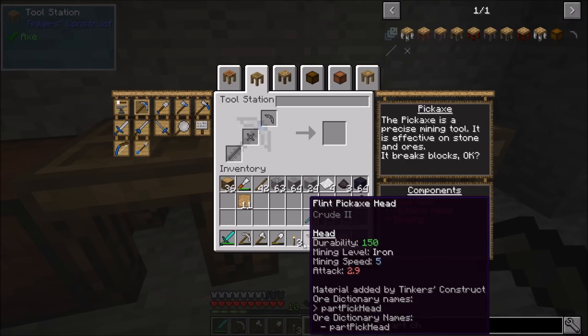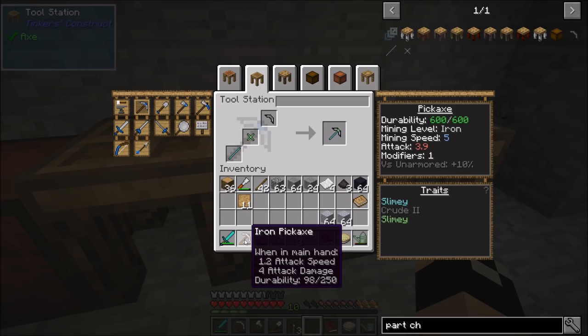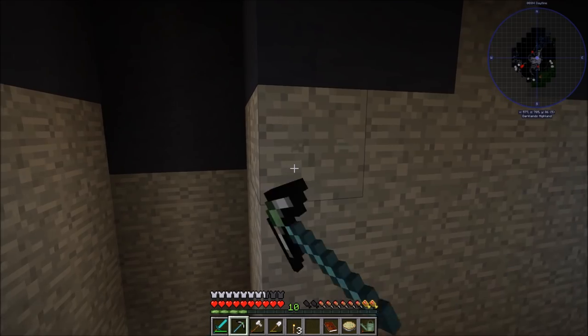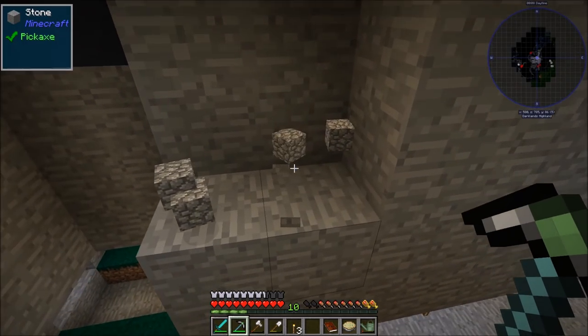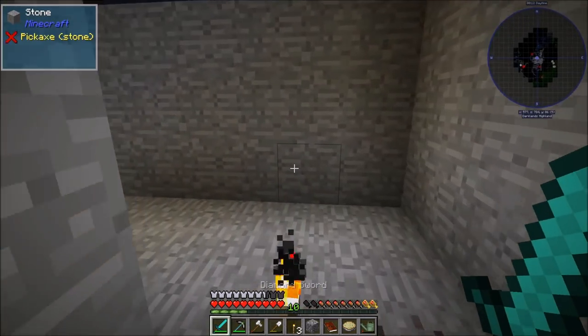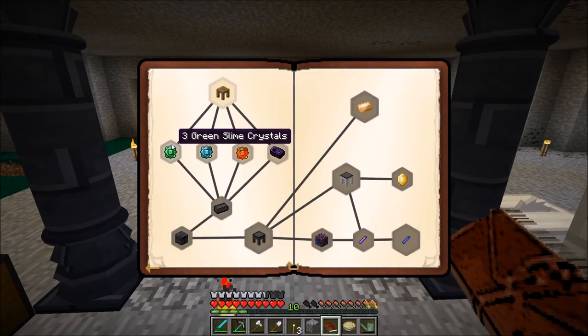Let's go ahead and make this into a pickaxe. There is a flint pickaxe with a mining speed of five, but we can repair that with flint. It's about the same as the iron pick honestly, we just don't have to use up iron as often. So they want us to make green slime crystals, blue slime crystals, magma slime crystals, and the obsidian sharpening kit.